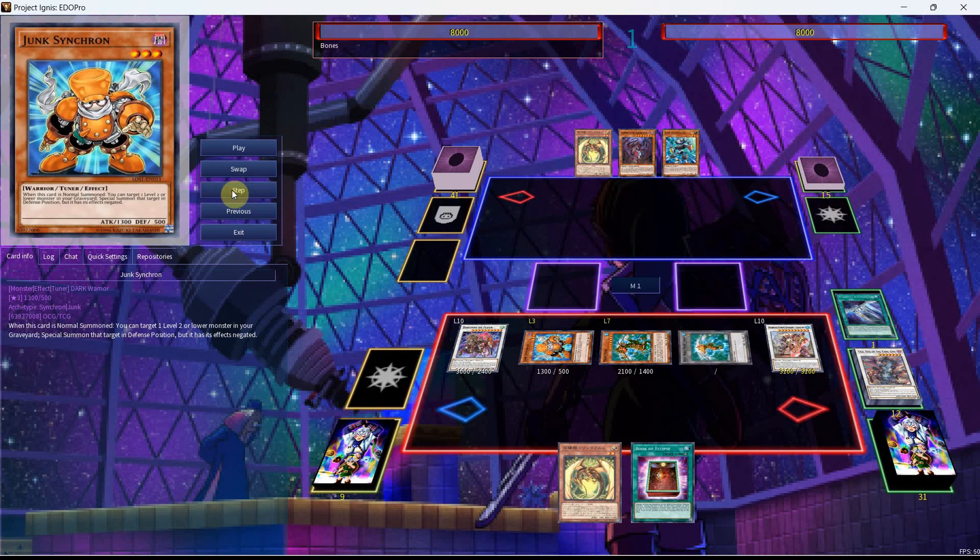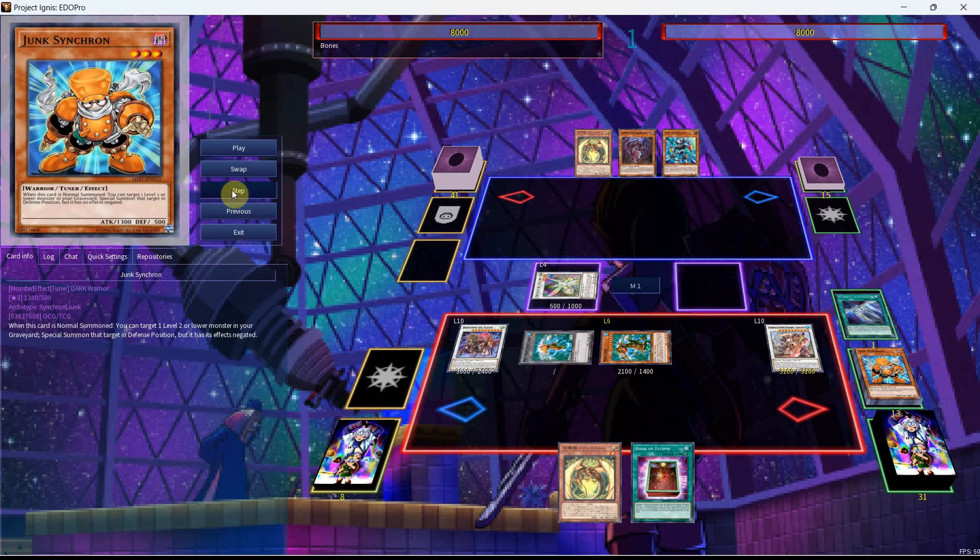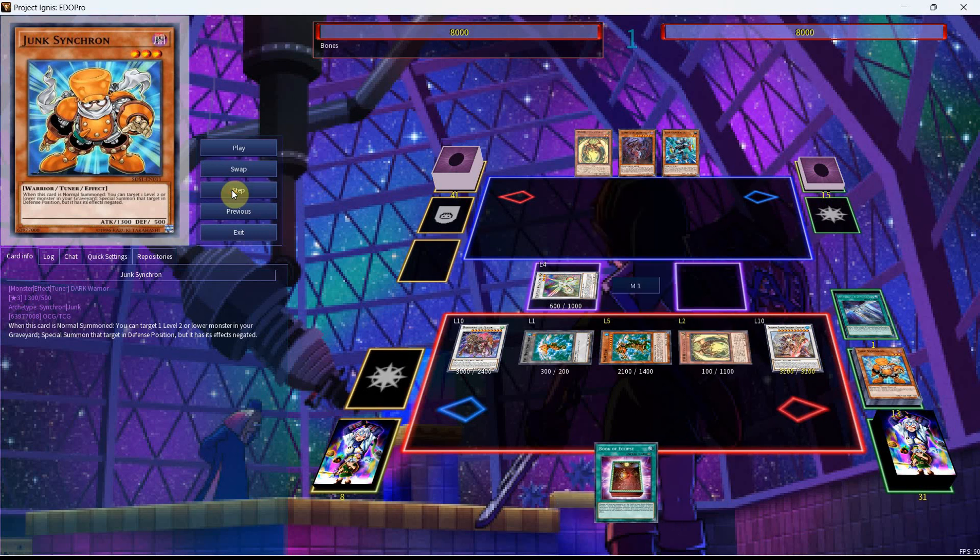The Mere Mere will give us the ability to use the Token and the Junk in order to go into our Herald in the extra monster zone. This would have been a Level 8 synchro had we not used the Distrudo for the Chang Ying and used the Junk Synchron for a Level 8 synchro instead. But from here, we're then going to activate the Mere Mere again, which will give us the ability to finally activate the 100 from our hand in order to Special Summon it.